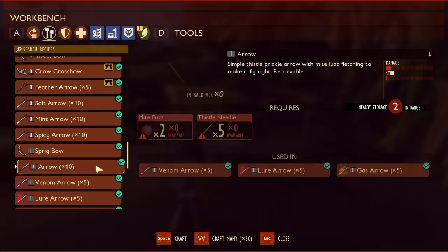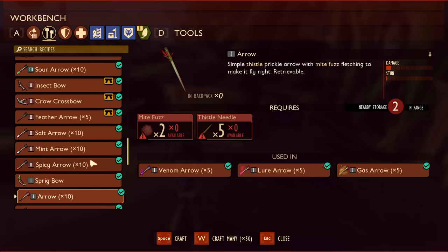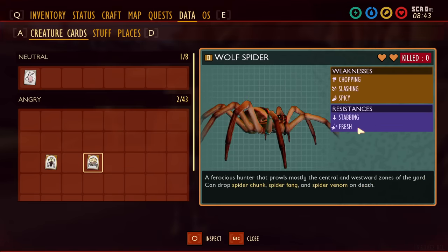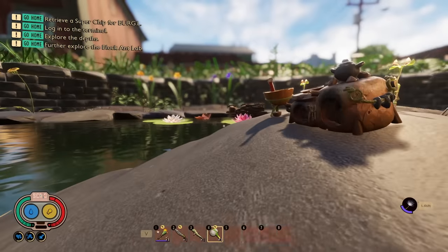Next, not all arrows deal stabbing damage. Regular, feather, and tier three arrows do stabbing damage, but there are four arrows that don't: spicy, mint, salt, and sour — the candy upgraded arrows. This matters because many beefier enemies are resistant to stabbing. For example, the wolf spider is resistant to stabbing, so a spicy arrow — which it's weak to — will actually deal more damage. This is especially useful late game when enemies are too tough to fight melee, so take advantage of the candy arrows against enemies with specific elemental weaknesses.